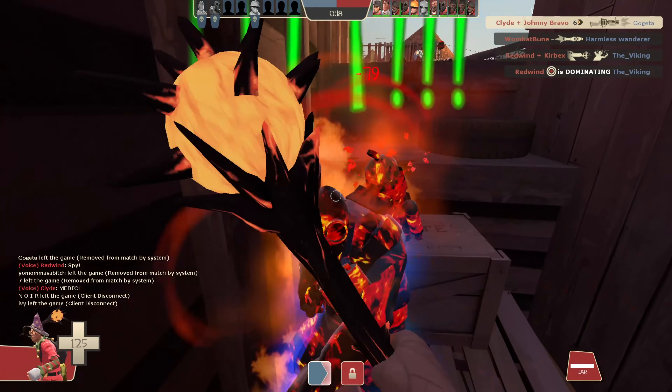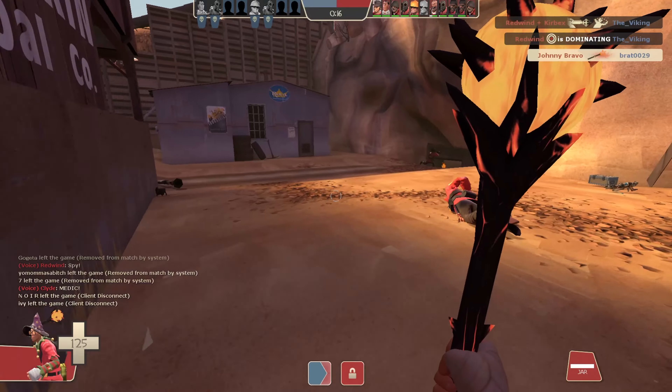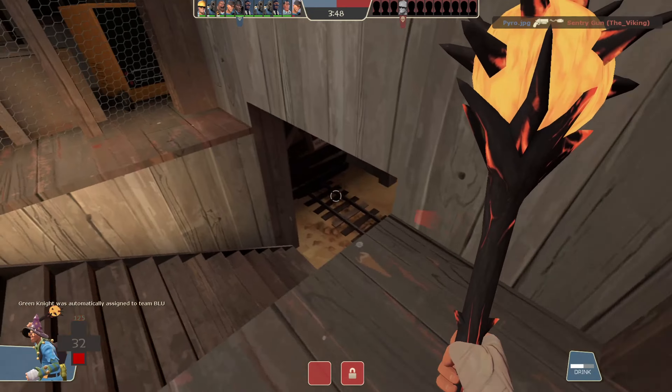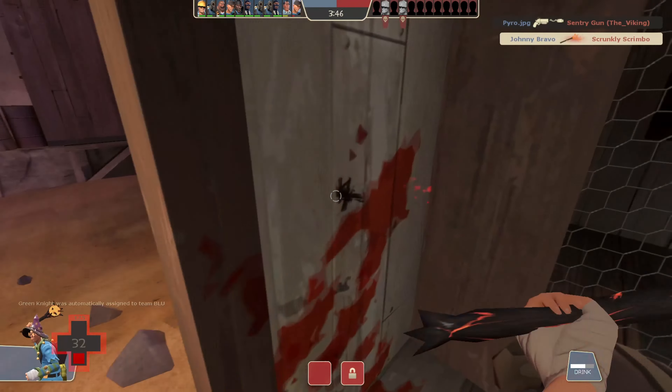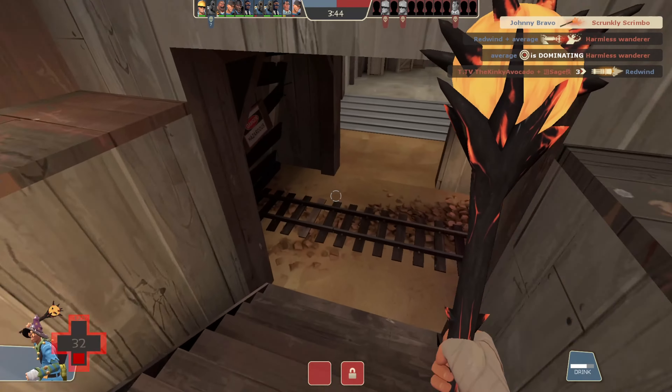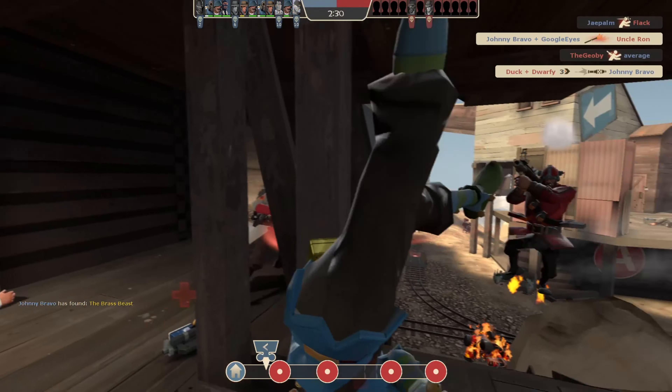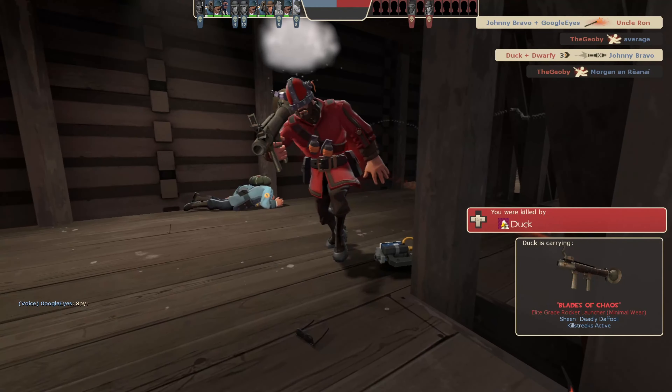I'm out of ammo. Grab some ammo and let's go kill this thing. And then the spy backstabs you. But let's think about it — that entire thing is fire. The enemy team is very stacked. I'm starting to get the feeling that for the moment I am top-scoring, something's happening.